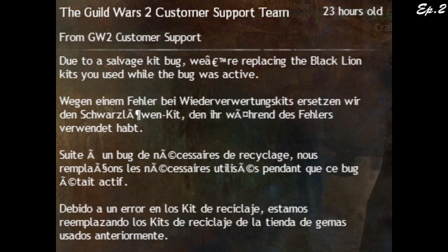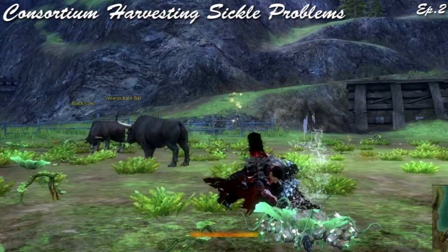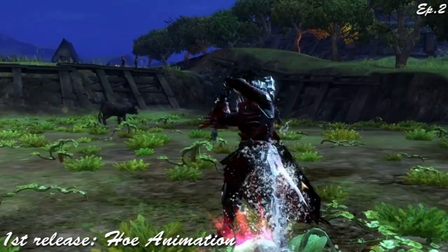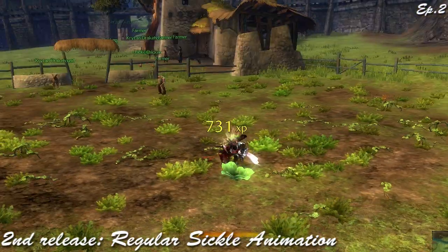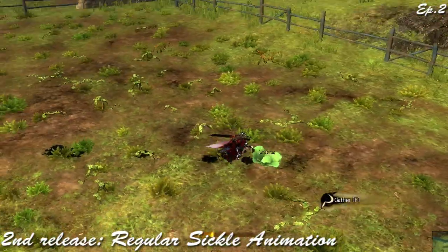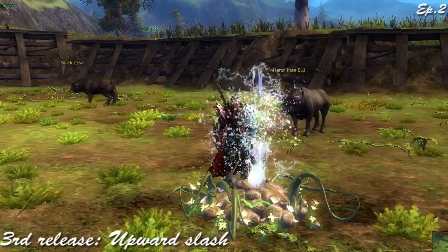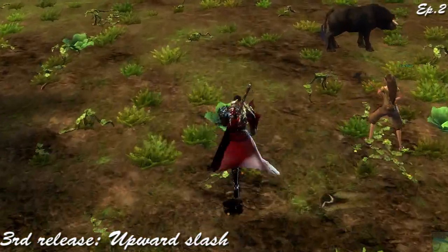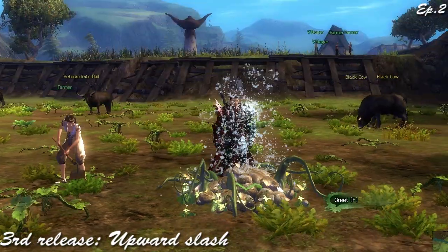As for the Consortium Harvesting Sickle, they changed the animation three times. The first was a hole animation where you'd smash the sickle into the ground. The second was a regular sickle animation where you'd go on your knees and harvest the plant — I didn't get footage because I didn't know they'd change it again. The final version is where you take the sickle and slash upwards, though they separated the animation so leaves fall before the water spurts, rather than both happening simultaneously. I do like the third animation, so thumbs up for that.